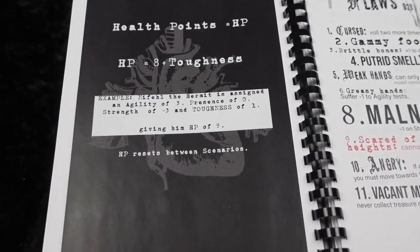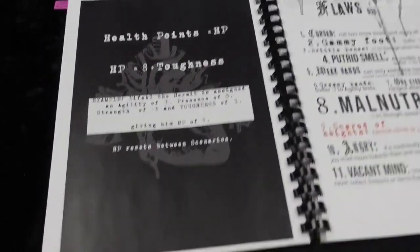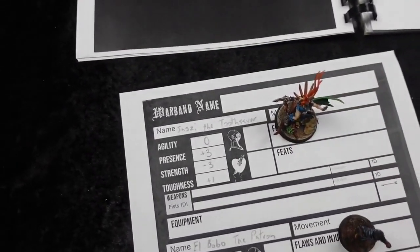Your HP is eight plus your Toughness. So for Susie, for example, her HP would be nine.